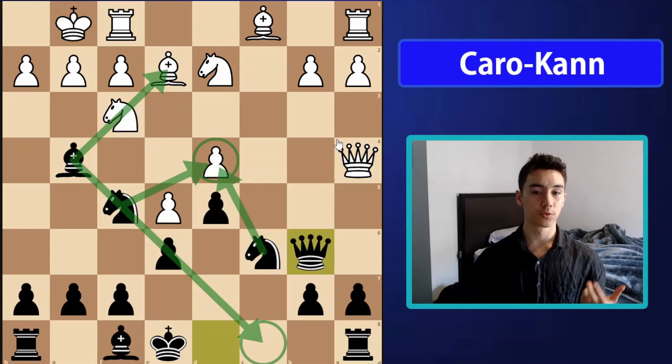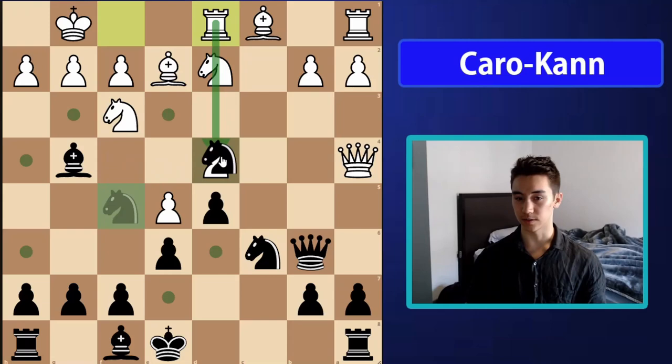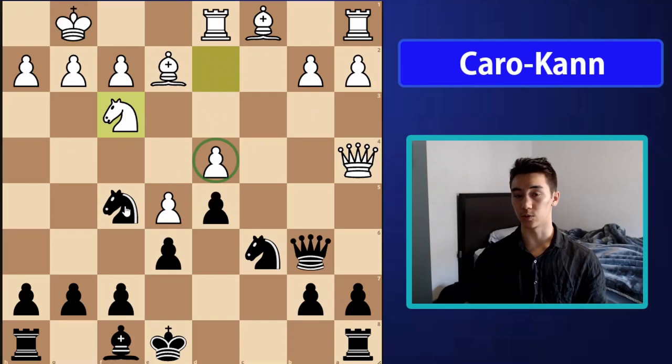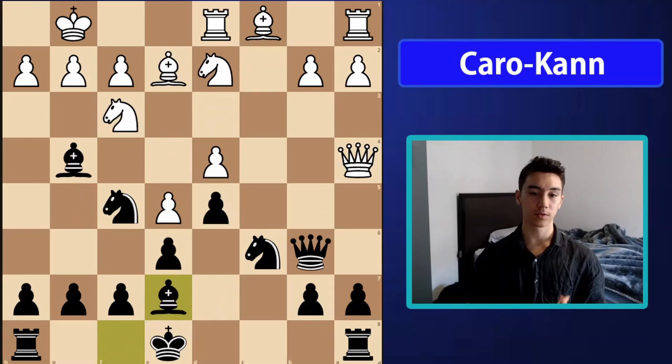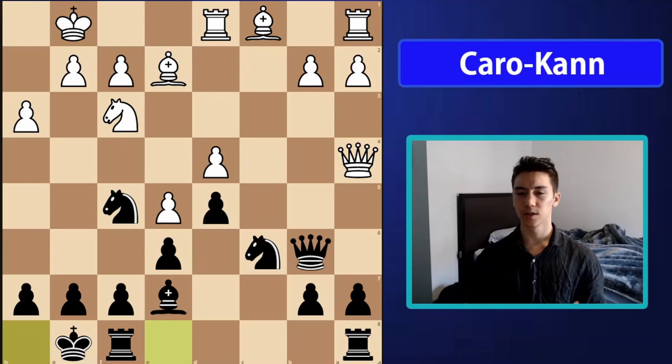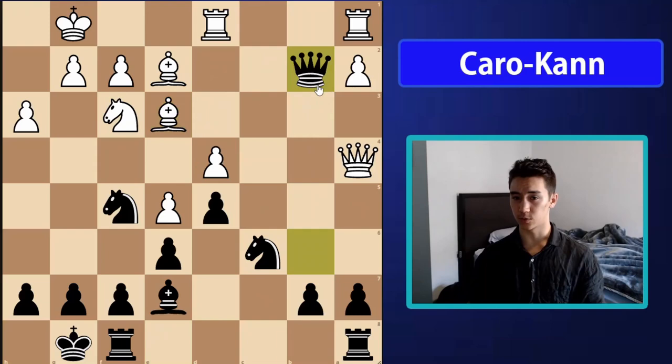My opponent played rook d1, indirectly defending d4 so that taking doesn't work so well — after takes-takes I'm dropping the bishop and can't recapture due to the pin. I played bishop e7, a natural developing move. After h3, trying to kick my bishop, I take rather than fall into the bishop h5, g4 fork trap. After castles, white has a big dilemma — defending d4 ties down their pieces and they can't really develop the bishop to e3 because queen takes b2 would just win the pawn.